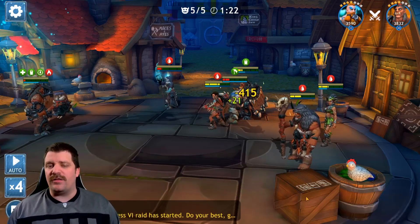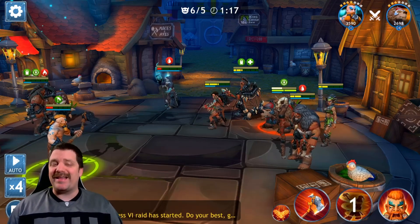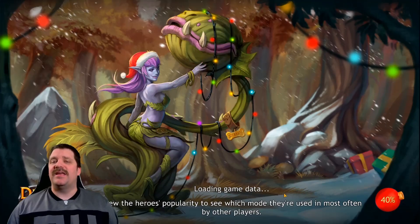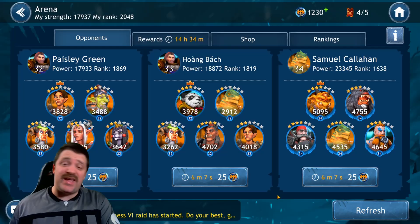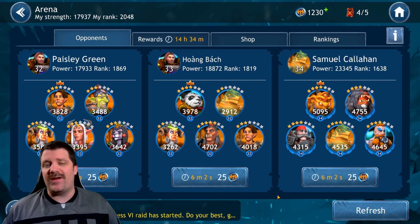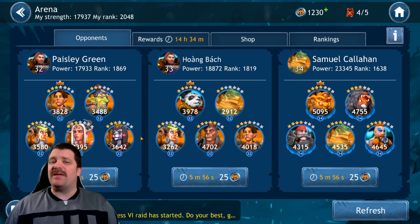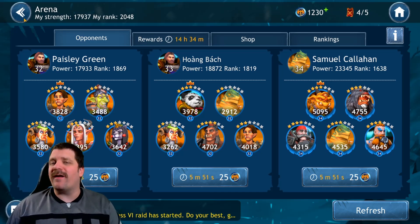That was just to show gameplay — not to show my skills. That's actually the first time I've lost on manual play. Usually I come up with a good strategy, but the Tramp Guard character is really hard to kill, and when you add summons or another tank along the way it gets very difficult. When picking a team you want to avoid opponents with strong guards.